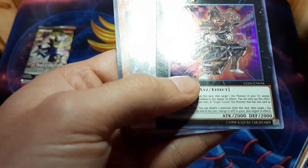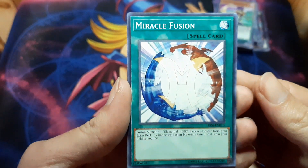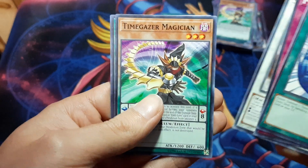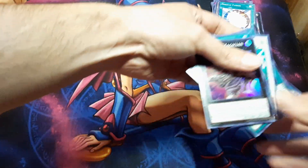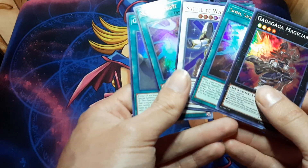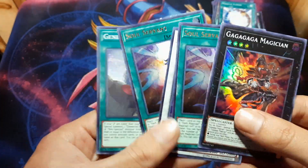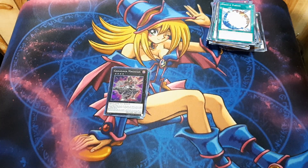I got Magician — maybe that's the one I didn't have. It's been so long since I actually looked at the set. Okay, last pack. I'm going to get the Dark Magicians. No Dark Magicians, but we did get five holos and three ultras. Just sucks to get a duplicate, but out of 20 packs that ain't too bad. I hope you all did enjoy the video. If you did, like, subscribe, comment down below all the good stuff, and I'll catch you in the next one.